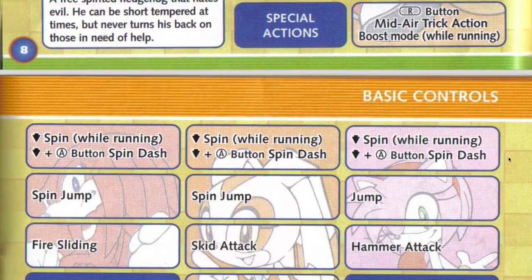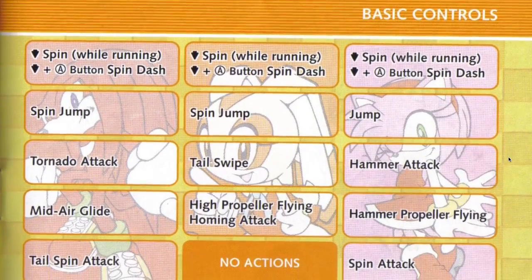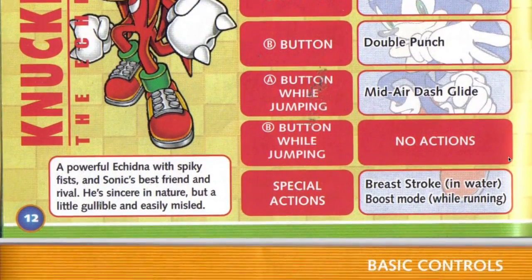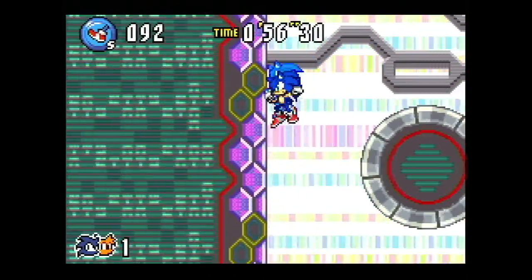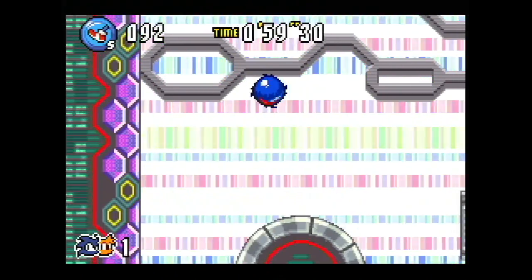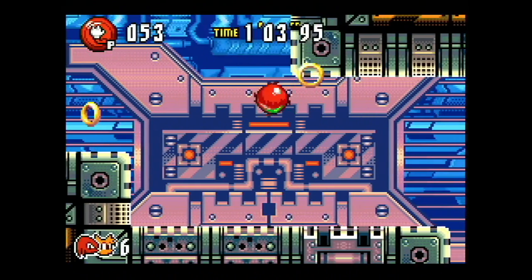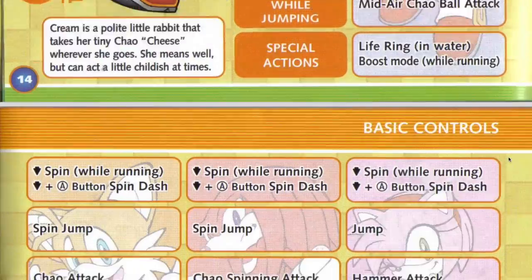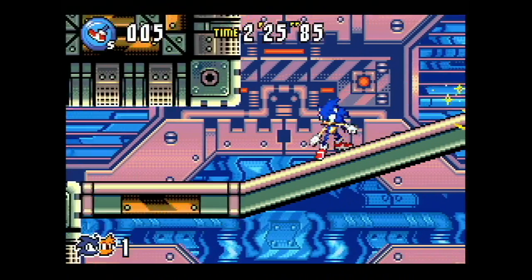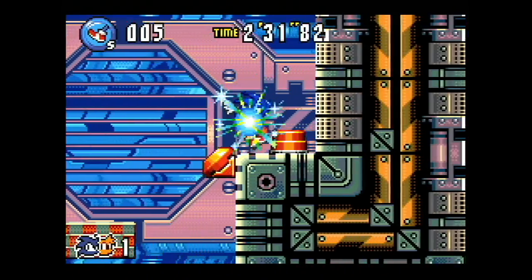The options between the five characters are exhausting, spanning a whopping 10 pages of the instruction manual. The additions and subtractions are fascinating, and some make more sense than others. While the boost mode was prominent in Sonic Advance 2, it's only available when Sonic is the player character or partner character in Sonic Advance 3. This represents a sort of speed mode, as shown in the upper left hand corner. There is also a fly mode and a power mode, mimicking the formations found in Sonic Heroes. The footage in this video is from my fourth playthrough, and I just stuck with the classic Sonic and Tails combo for simplicity's sake.